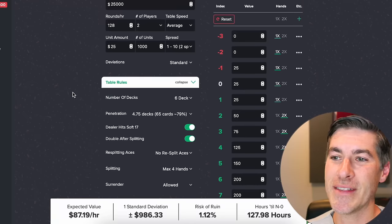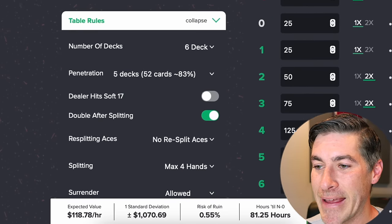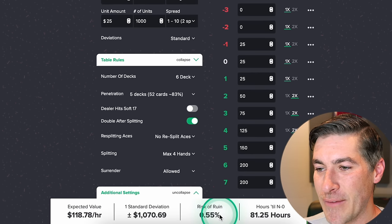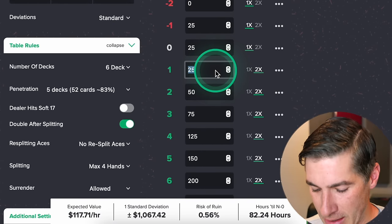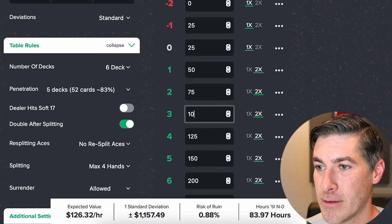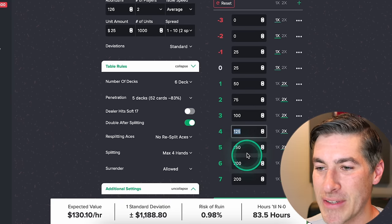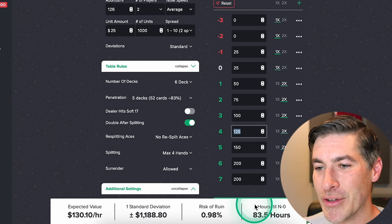Here's the next thing for Bob: if you're playing better games with a more optimized bet spread, you actually have the bankroll to play even better games. There are regions in the country that have better penetration and better rules. Look what this did — it bumped up the EV to $119 an hour. And if the risk is below 1%, he can be even more aggressive about his betting — something like betting $100 at true count 3. He's still at 1% risk of ruin and earning $130 an hour.